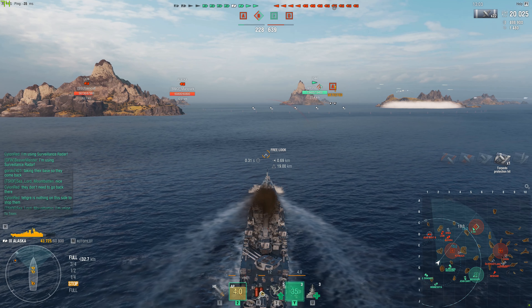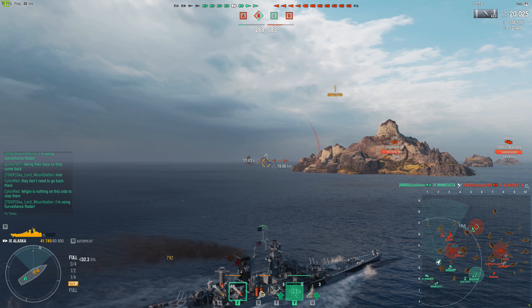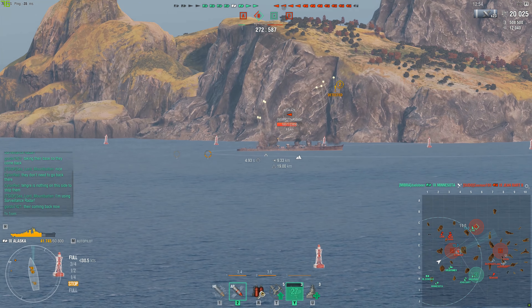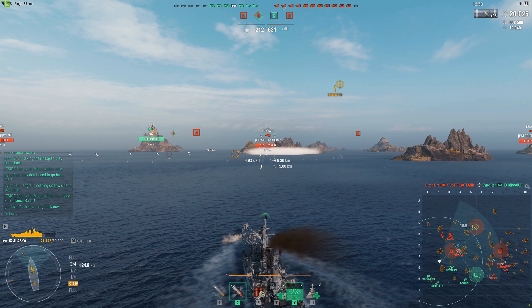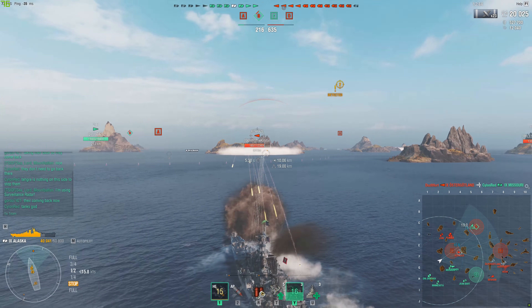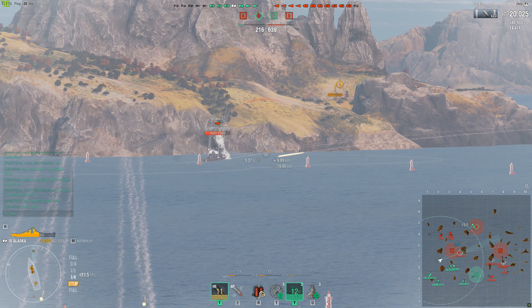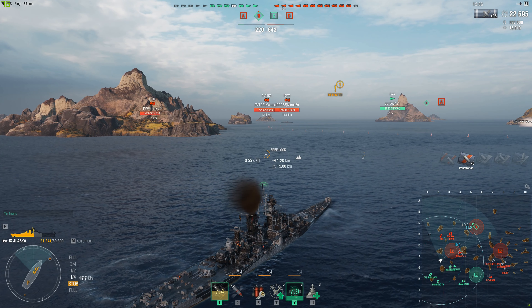RNG is being very rude right now. Our Fletcher managed to survive, which is good. There's the Kitakaze - I pop my radar and get him spotted. I think he popped out of smoke for a split second, got spotted, and now radar keeps him spotted inside the smoke. I switch out AP and load HE, tagging him on the stern for 2,600 damage.